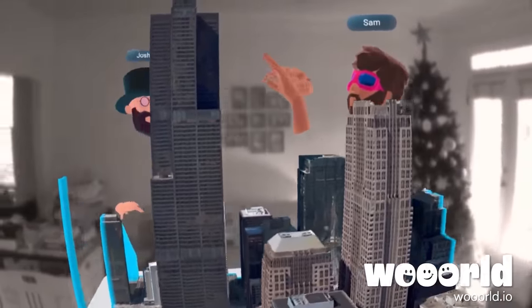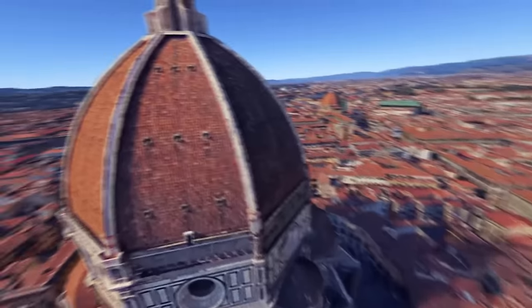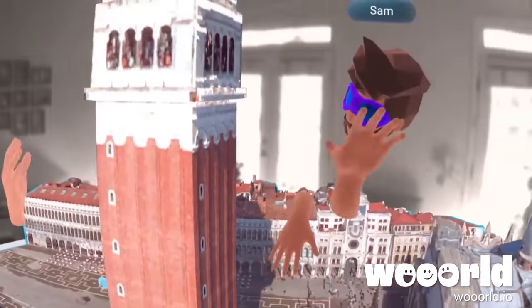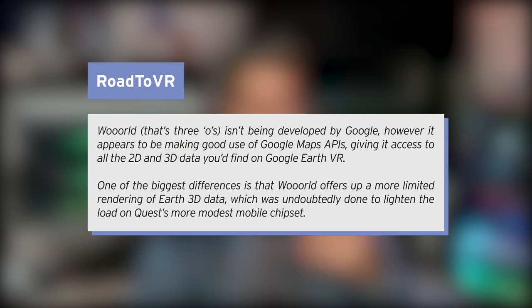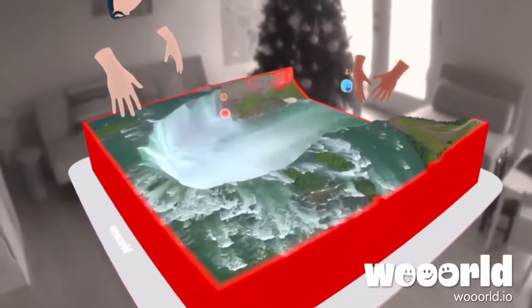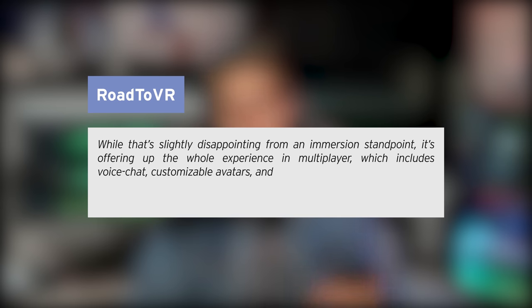This is quite exciting. Google Earth VR was a fun and useful way of seeing the world — it's easy to lose yourself visiting all the different places, your hometown or places you've never been to before. However, it's only been available for PC VR until now. World, with three O's, isn't being developed by Google, but it appears to be making good use of Google Maps APIs, giving it access to all of the 2D and 3D data you'll find on Google Earth VR. One of the biggest differences is that World offers a more limited rendering of Earth 3D data, which was done to lighten the load on the Quest's more modest mobile chipset. While that's slightly disappointing from an immersion standpoint, it's offering the whole experience in multiplayer, which includes voice chat, customizable avatars, and even a mixed reality pass-through. It also has access to Google's Street View photospheres, which looks like a cool way of checking out the planet with a friend.